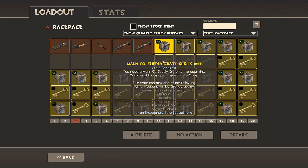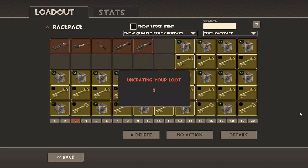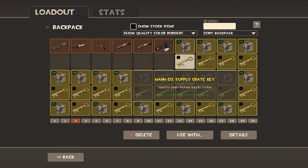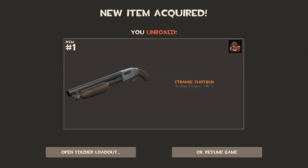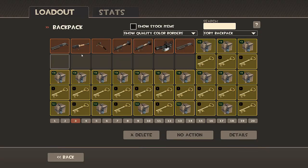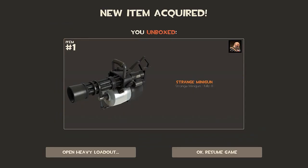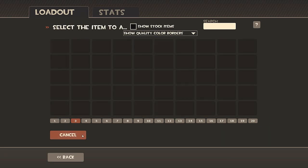That was actually pretty good — I got the items I wanted, most importantly the strange shotgun. Now I'll move over to crate 21, the heavy crate. I really hope I get another shotgun and a minigun — this is one of the most expensive normal crates. And this is already a good beginning. Some have the feeling that the first crate unbox is actually the best. Oh, another shotgun — it's raining these! It's raining good items, I'm really happy. Another minigun — that is not possible, wow, that's really cool. The minigun is worth really much.